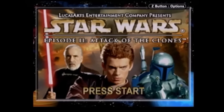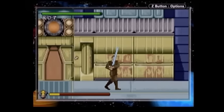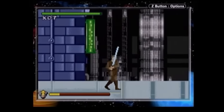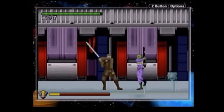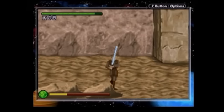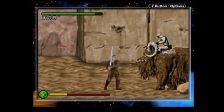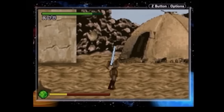Moving on, let's try Star Wars Episode 2: Attack of the Clones. This game's a straightforward side-scroller, and I really mean straightforward side-scroller. Most of the levels are completely flat with zero terrain. All you do is walk to the right and kill stuff, and the combat is dirt simple. You can block and reflect lasers, and you basically have one lightsaber attack with no combos. That's it.